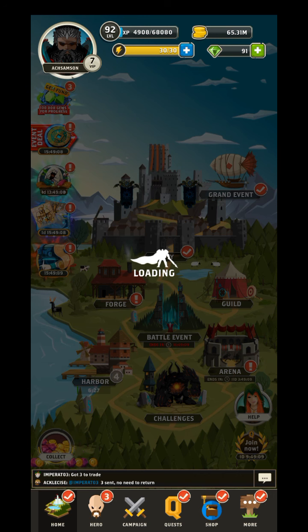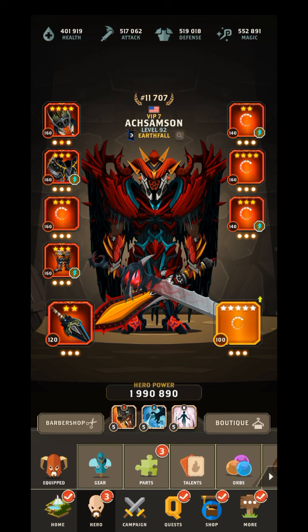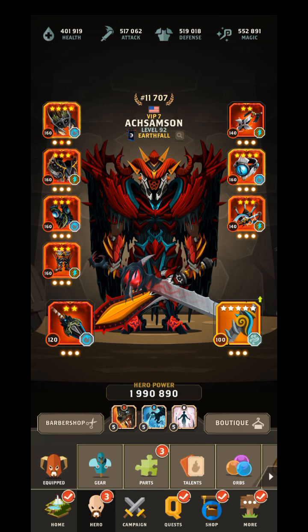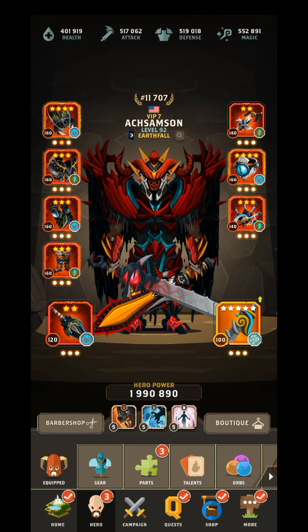The gear I have is Lightning Striker, and it's an Abyss gear - a Nordic Abyss gear. I just have two types of gear and then I have this one wind weapon.